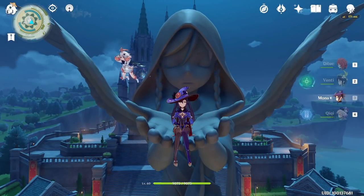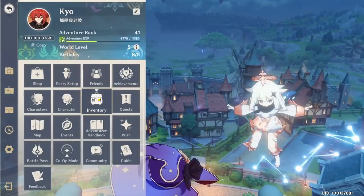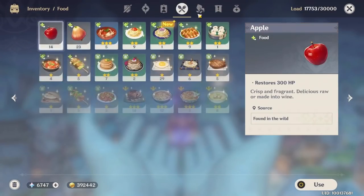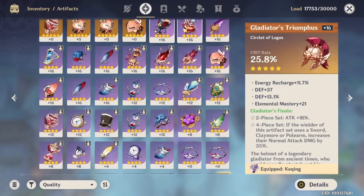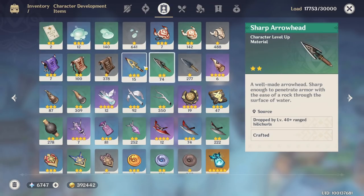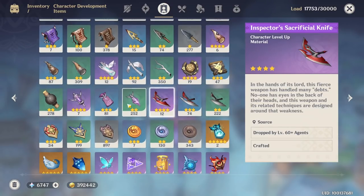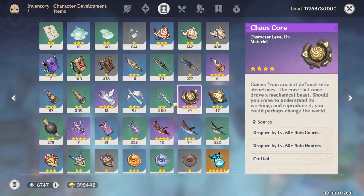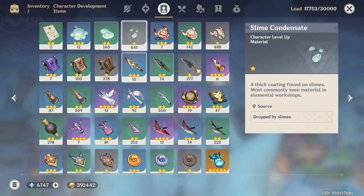Hello guys and welcome back in my channel! In this video I will show you the path I personally follow, which in my opinion is the best to farm materials for character ascension — not those I showed you in the other video, but the ones you can farm from enemies. Enemies drop items; you can see I have tons of them because I followed this path for some days with my friends doing co-op runs together, which is faster, more efficient, and more fun.